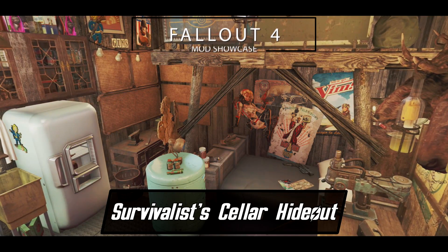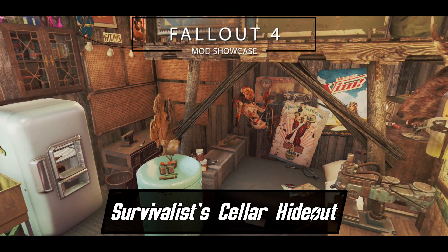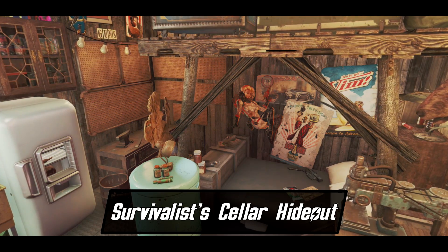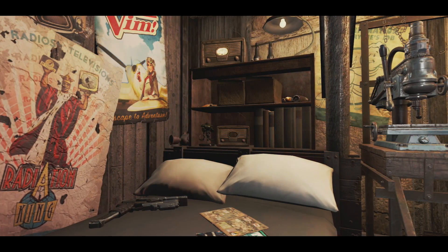This is going to be just a short but sweet Fallout 4 mod showcase for the Survivalist's Cellar Hideout. This small location is situated near a lake — I can't pronounce the name of the lake, so you have to check that out on the mod page. But it is a very small and quaint little — it's literally a cellar.